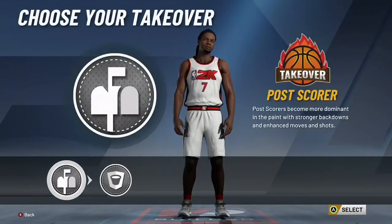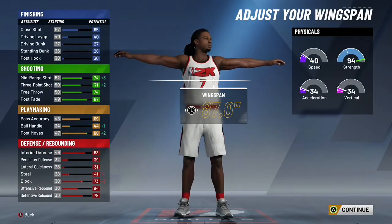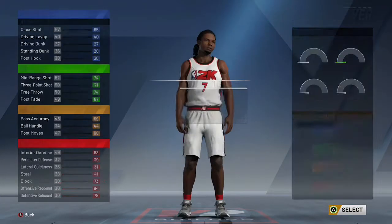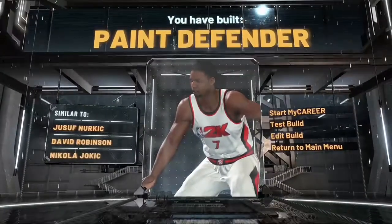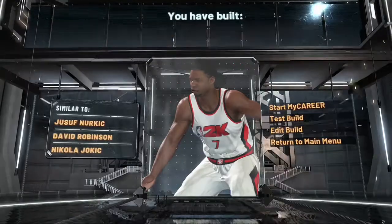Once you max this guy out, it'll be good. You just gotta max him out. And you can see here, you get all the takeovers you need or want to choose. You get post corner takeover, rim takeover, sharp takeover, and you make the paint defender build. It's compared to Jerzy Snurkic, David Robinson, and Neil Jokic.